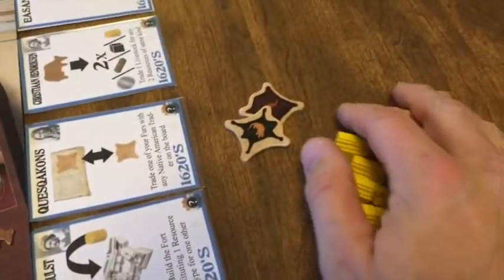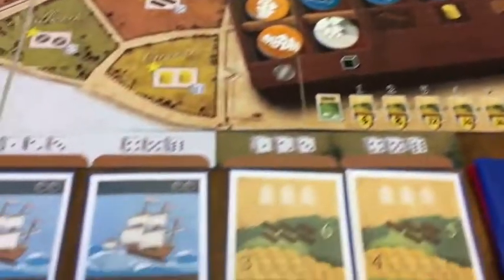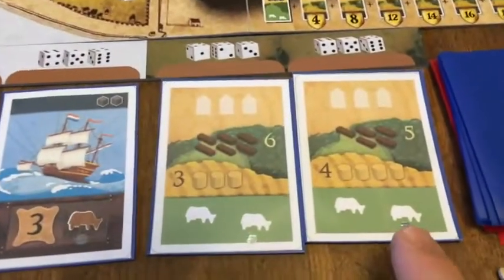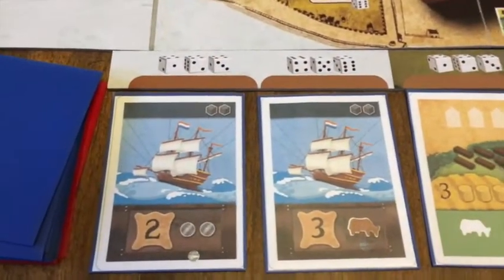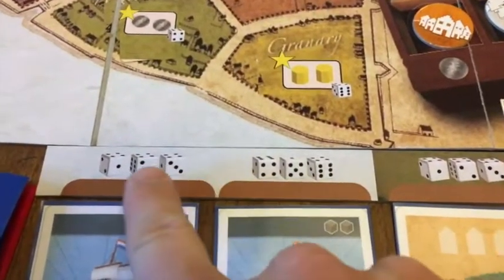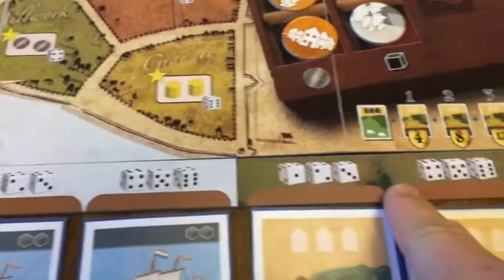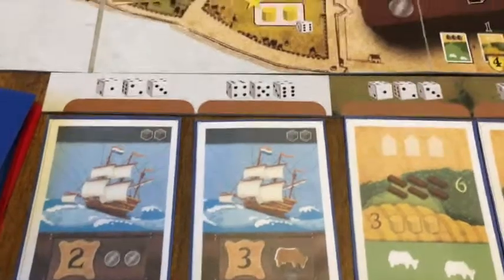That's all the dummy player really has — just their houses and two furs to start. Otherwise everything is pretty much the same, except there's a reduction in cards: you only use two land cards and two ship cards each round. There's a little extra indicator showing dice to roll for determining what the dummy player takes.